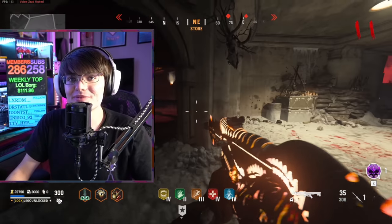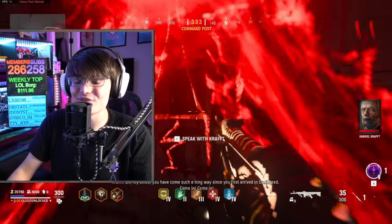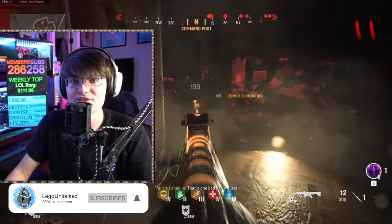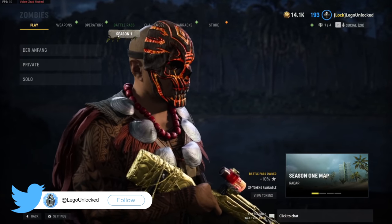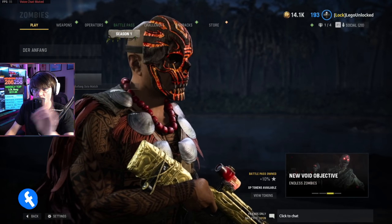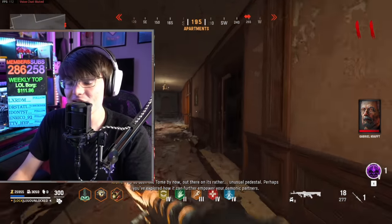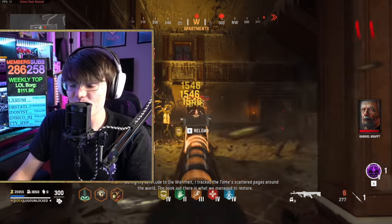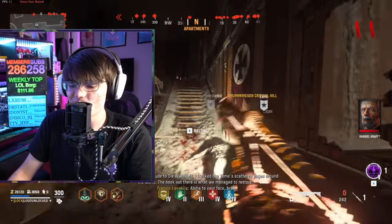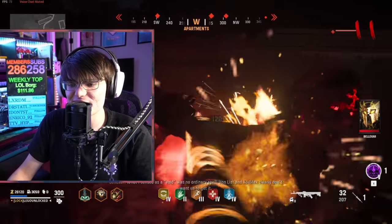Welcome back. The 115 update is currently live in Vanguard Zombies and we're going to be testing everything out. The most important thing you guys have asked for first is testing out the new round-based mode. It works kind of really weird — it's not its own mode. Later today I want to go through all the pack-a-punch camos and test out the tier 4 abilities and the riot shield. In this video we're focusing on the new round-based mode.